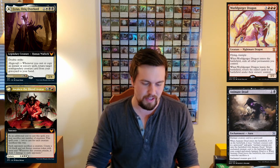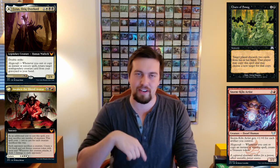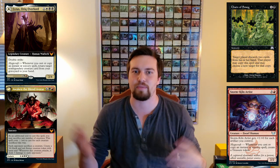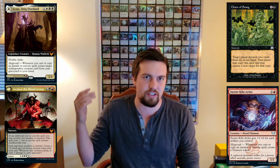You could also use the classic Worldgorger Dragon Animate Dead combo to make infinite mana and do the same thing. Chain of Smog and Storm Kiln Artist work very well together. Chain of Smog combos with any Magecraft card because you can just target yourself, discard cards, and copy it, targeting yourself over and over. You'll lose your hand but you can target yourself an infinite number of times, copying the spell, and get infinite copies triggering Magecraft an infinite number of times, and just win the game. With Storm Kiln Artist, whenever you cast or copy a spell you create a treasure token, so you target yourself an infinite number of times, make infinite treasures, and win through the sorcery.